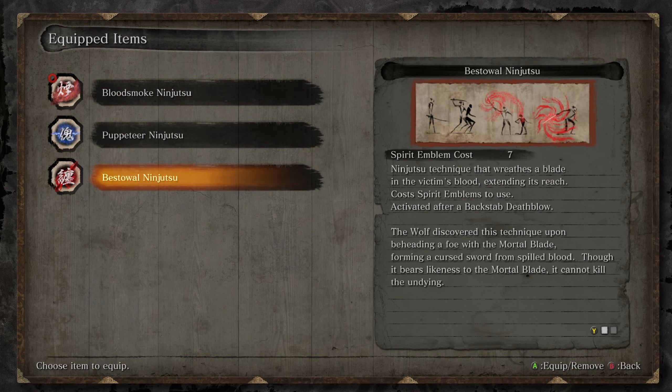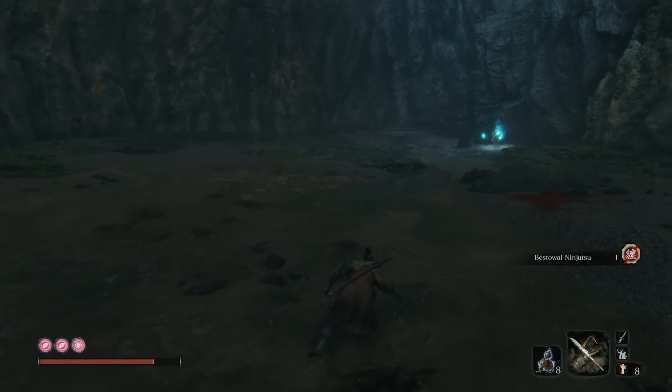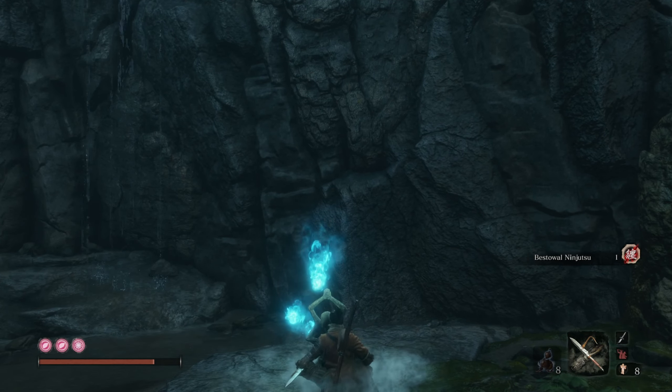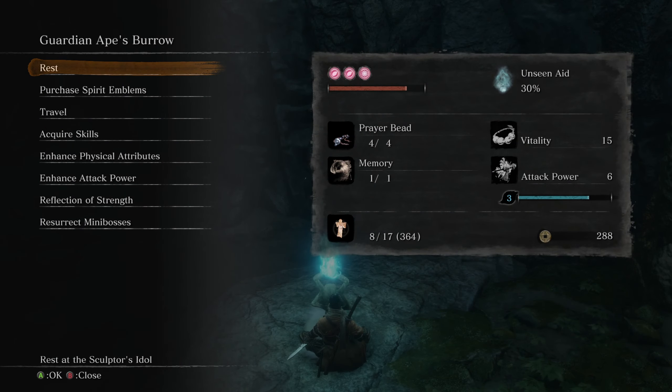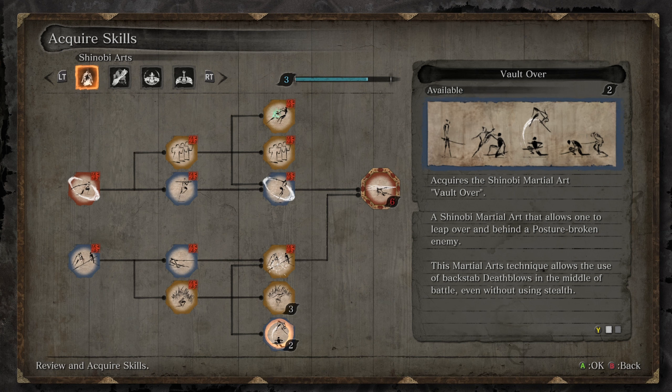The bestowal ninjutsu basically creates a longer sword by attaching blood to your sword. The caveat is that A, it requires seven spirit emblems to cast, and in order to use it you have to perform a backstab on an enemy. So it is going to be fairly situational. One thing that can make it easier is an ability we don't currently have yet — the vault over ability. Since the bestowal ninjutsu can only be triggered by a backstab, vault over allows you to posture break an enemy and then flip over them and perform a backstab. Those go well together like peanut butter and jelly, so definitely something to consider.